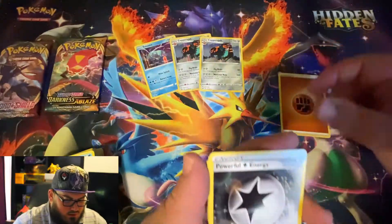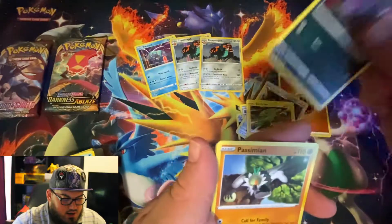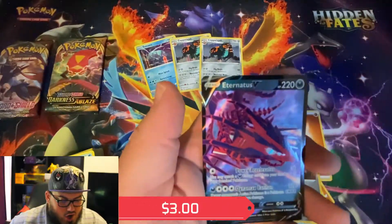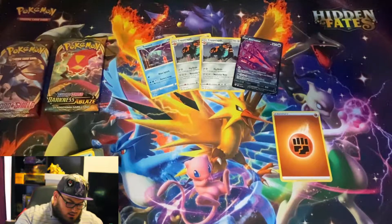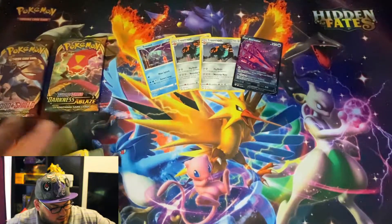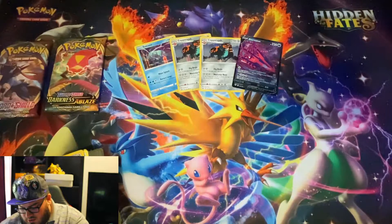Getting into some Darkness of Blaze here — Dino, Passimian, Bulby, Vanillite, a Reverse Climb, and an Eternatus V Ultra Rare card right there! Our first real hit of the opening. We've only got a couple of packs left, so hopefully we get a couple more hits. I'll pop a sleeve on Eternatus real quick.